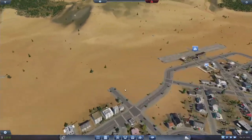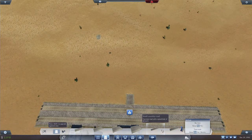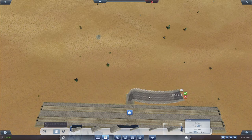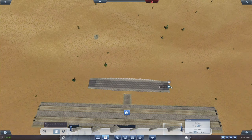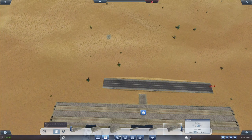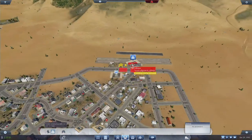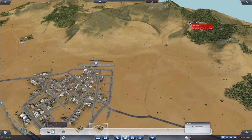We're going to put a depot there, put down a large country road, and set up the route going over to there and then back here. Drop off — all right, perfect.